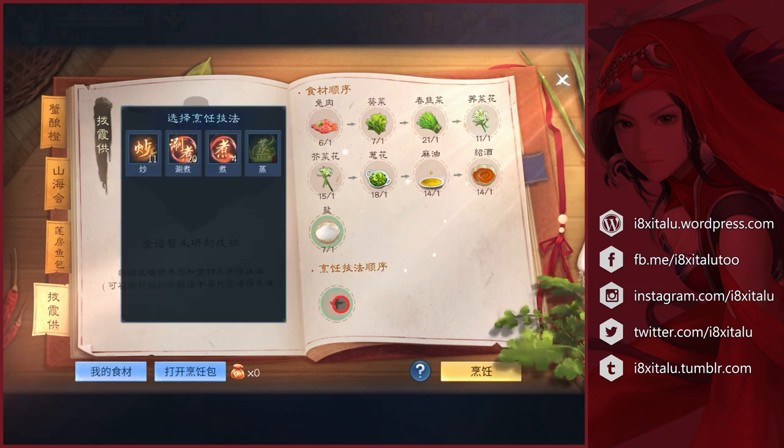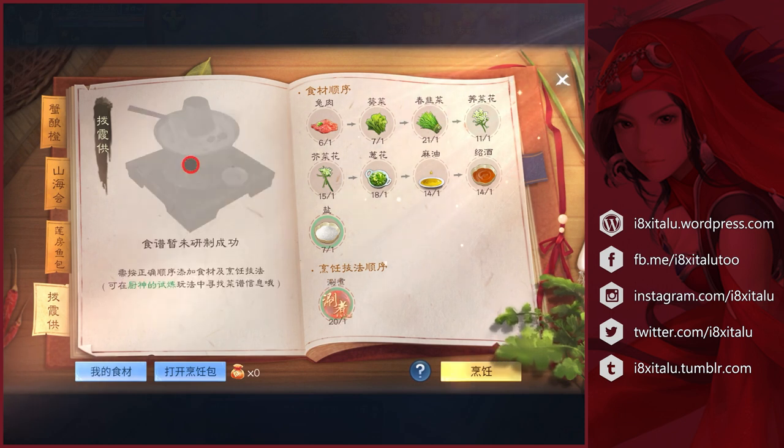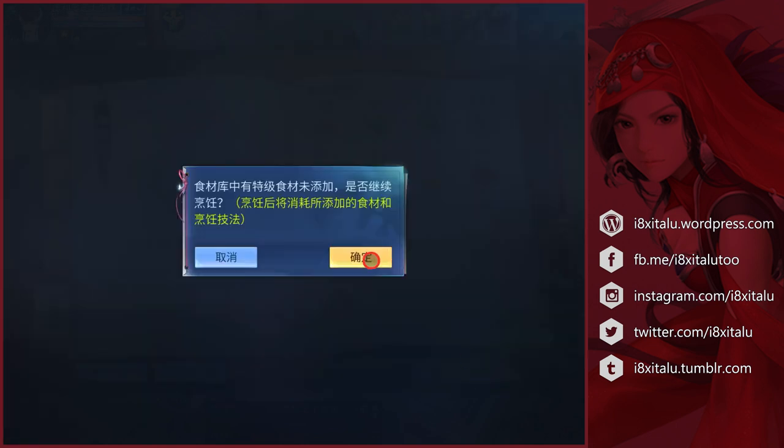For the cooking technique, I'm not sure what it's called in English, but it's what you do when you make hot pot — you just dip the meat and kind of swirl it around the soup. It's the only cooking technique with two characters right here. Now let's click this yellow button and then Confirm.